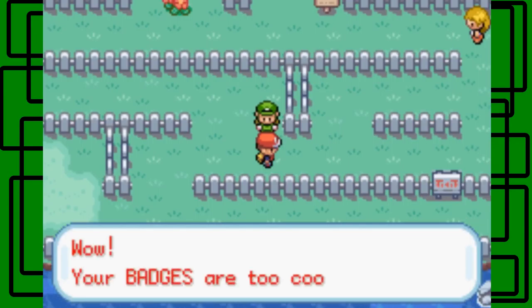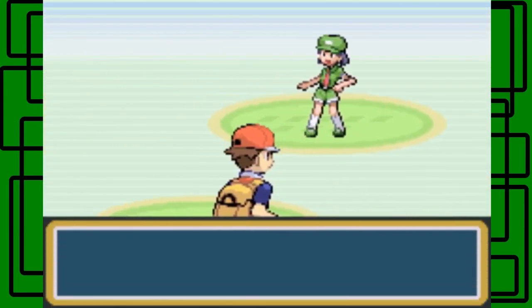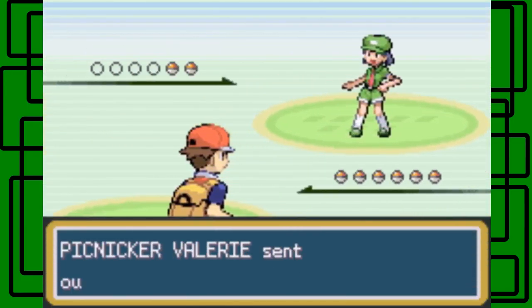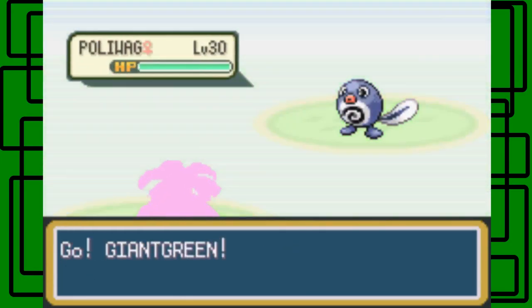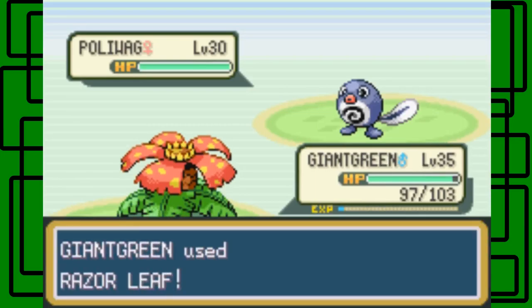Please have a Meowth — wow, your badges are too cool! Yeah, I have 5 right now out of 8, as I told someone else in the last part. Oh cool, Poliwag — I have the type advantage! Let's use Razor Leaf on this thing — it hits, awesome!